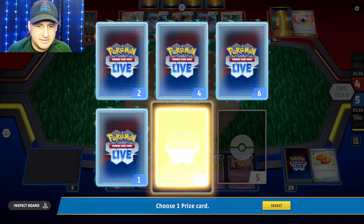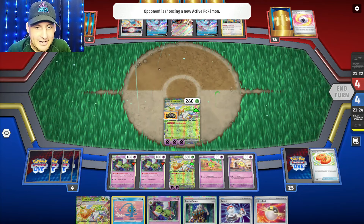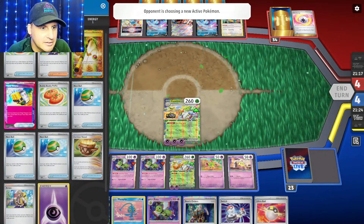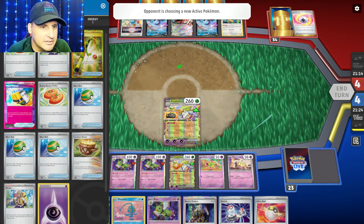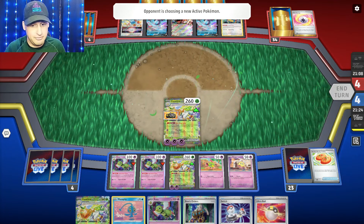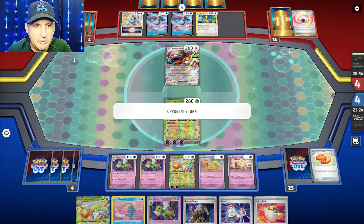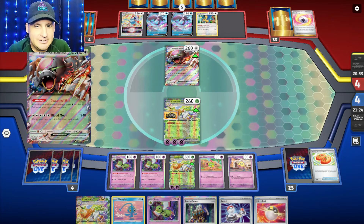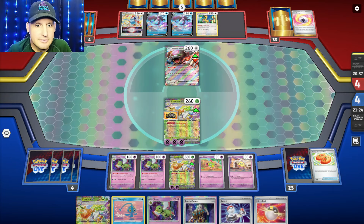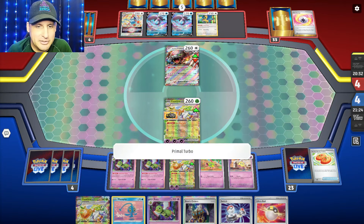Arven four — go get that Xatu down, Notu, and we'll get this. I don't need Arvin, don't need a switch, don't need anything else. I've got a good hand. Taking only one prize this time. They can only take one prize themselves. I don't have any energy so I need a vessel, a Night Stretcher, or an Arven to get me the vessel. They're coming up with Ursa Luna — they'd need at least four energy, and that's not going to do anything.